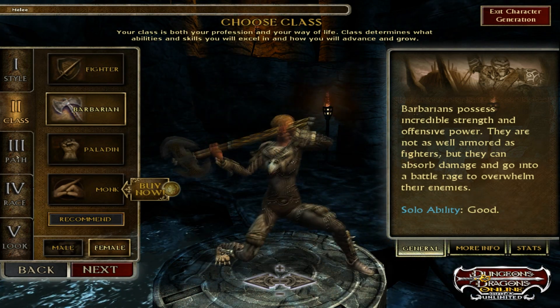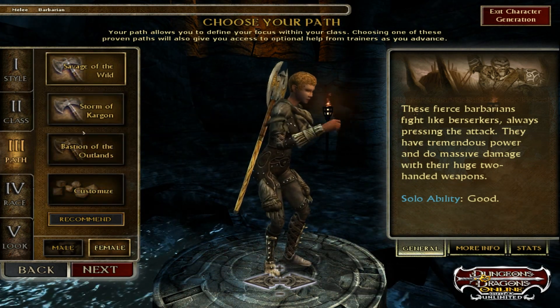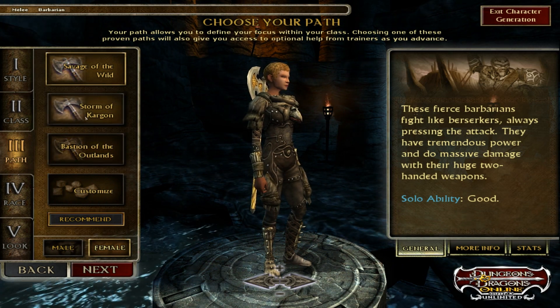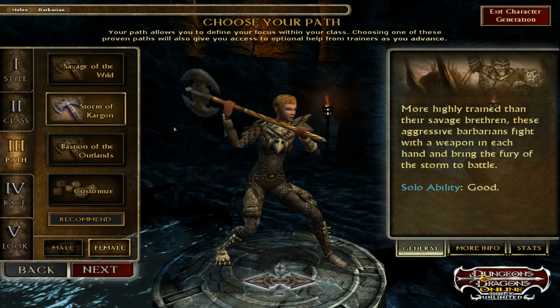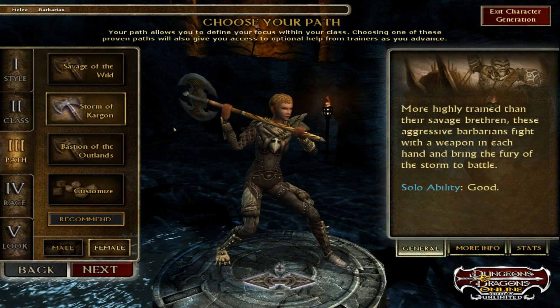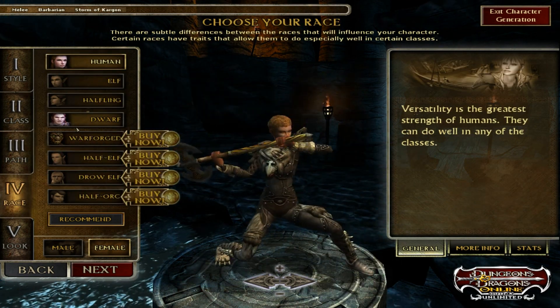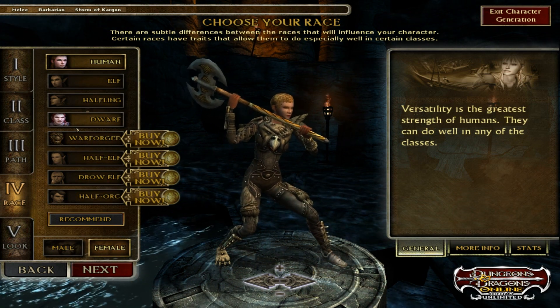It says it's good. Let's go down to the third path, which is our style within our style. We got Savage of the Wild, Storm of the Cargun, and stuff like that - you just read about it over here and those are the abilities you get. It gets really in-depth with the character creation, like what I said before with Lord of the Rings - everything starts to be a little different from one another, you can't really find someone quite like yourself.